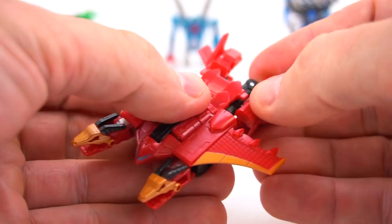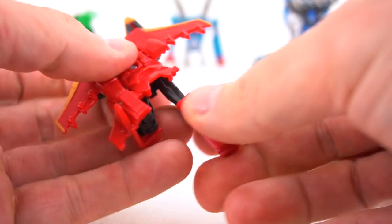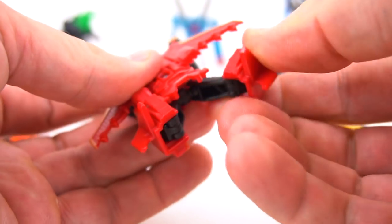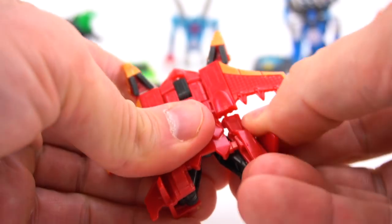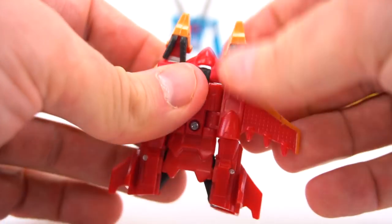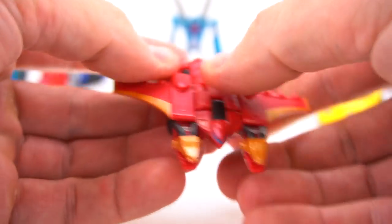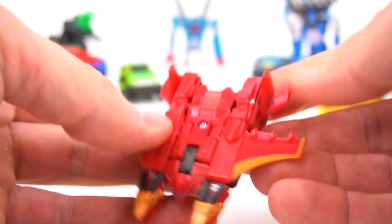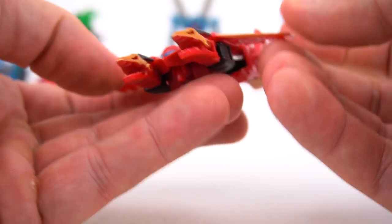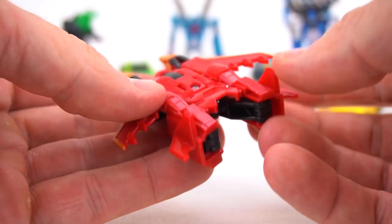Bring his feet up just like that, attach them right back here. Bring the other foot up and attach that peg in right there. And there you go — Twinferno in jet mode! Make sure everything is put together.